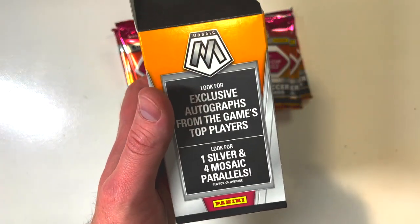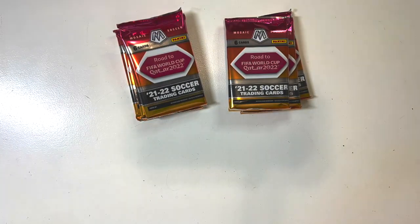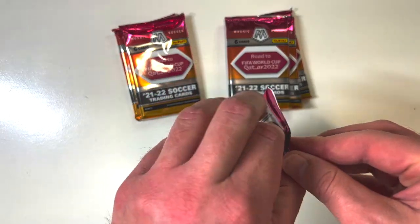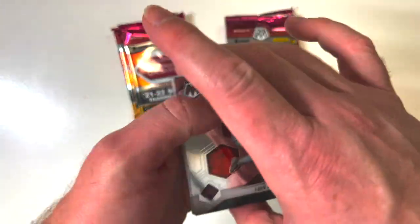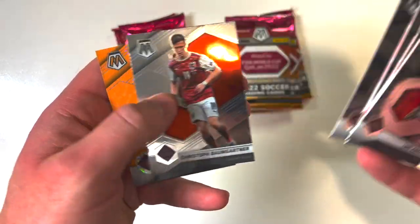Now for these blaster boxes, we're looking for one thing — just one autograph card. We're on episode 36, and the odds of us finally packing an autograph card out of one of these blaster boxes, I feel like they're just continuing to grow. But we still have yet to unbox one auto. Let's see what we've got.